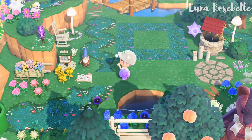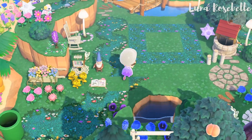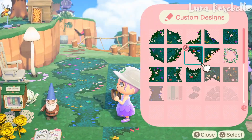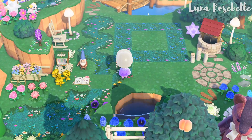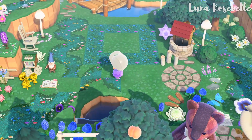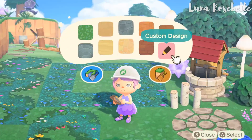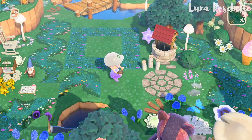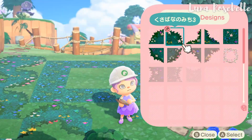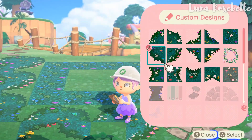Here I ended up removing one of the designs and instantly came up with the idea of breaking up the path and having it go in two different directions — one leads to the crescent moon pond in the back and the other leads to the other side of the island. Also, if you're interested, I did make a video on how to create a crescent moon shaped pond. I'll leave a time card on top that will take you straight to that video.